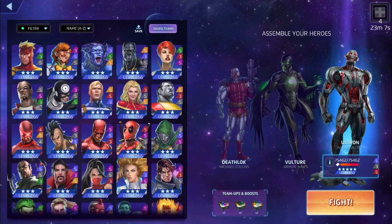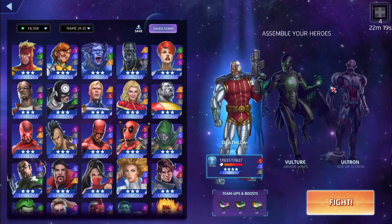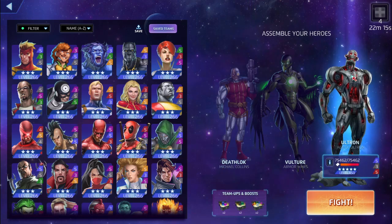Yellow Jacket is boring so we're going with Ultron 5/3/5, who increases the strength of a strike tile he creates, and his red throws out strike tiles as well. His black ability is at level three - it steals enemy AP and stuns them for two turns. We'll focus on using his red for damage, and Vulture's blue to control who activates their abilities.